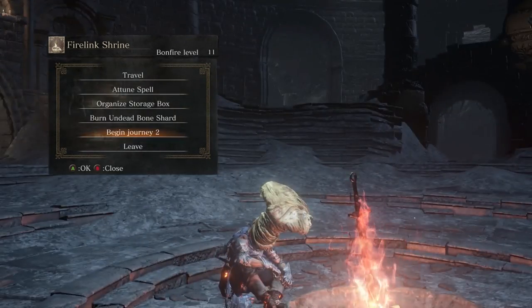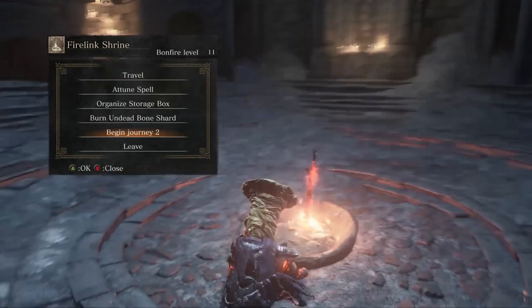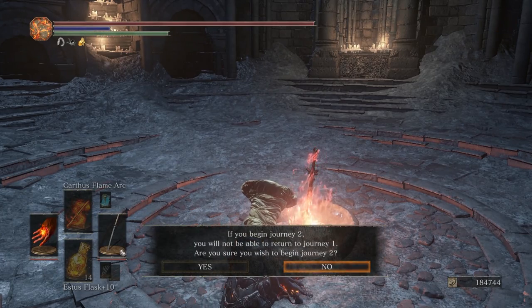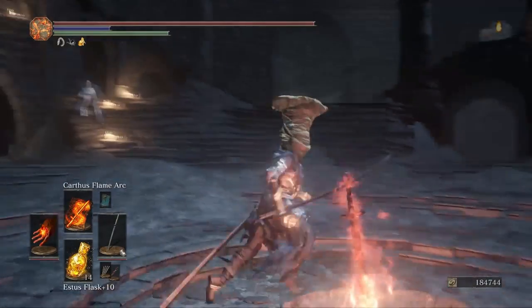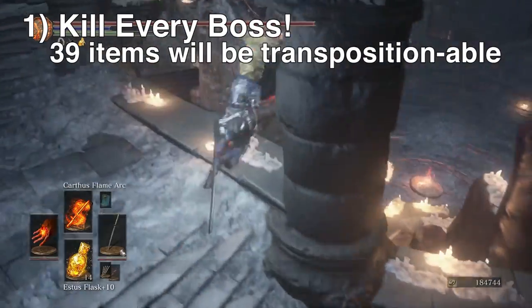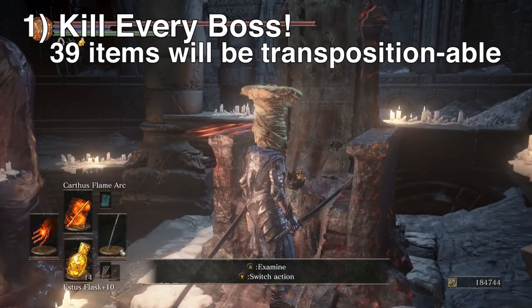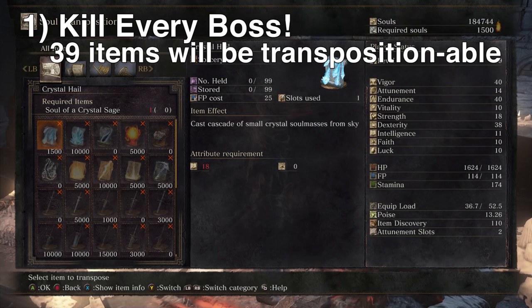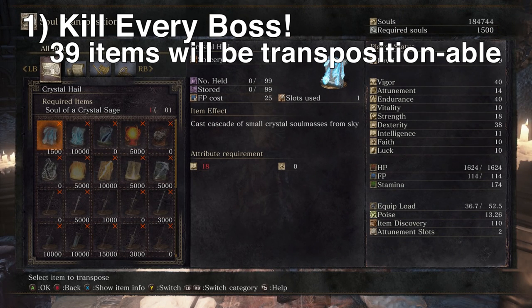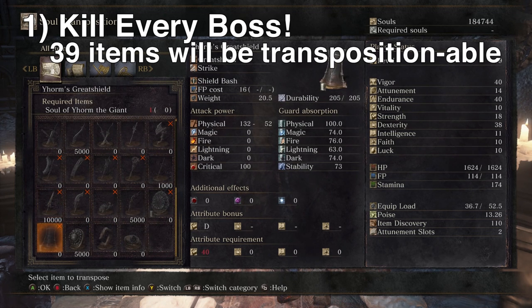After killing the final boss, it'll be very obvious — it'll make it very clear: do you want to begin Journey 2? And then eventually you'll say no, and go back to the bonfire. The first thing you want to do before going to New Game Plus is make sure that you've killed all the bosses. The easiest way to check is go to this throne here, and if there are 39 different items that you can transmute — that's seven rows of five items and one row of four items — that means you've killed all the bosses.